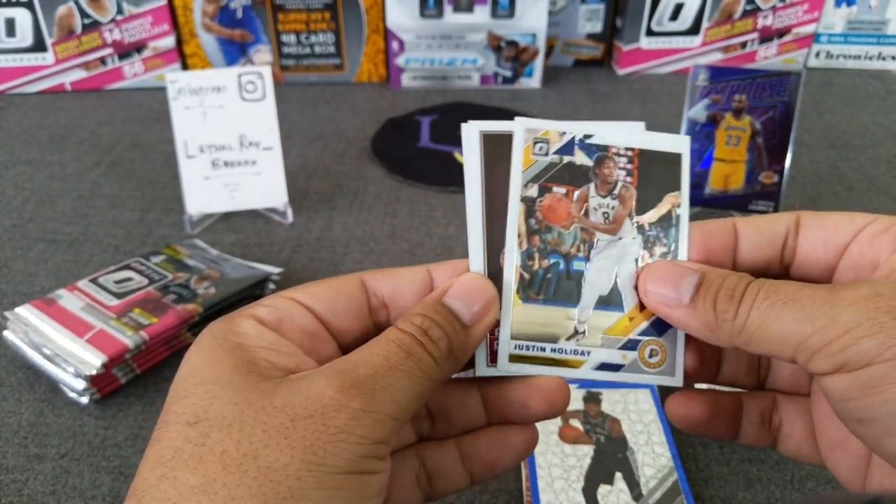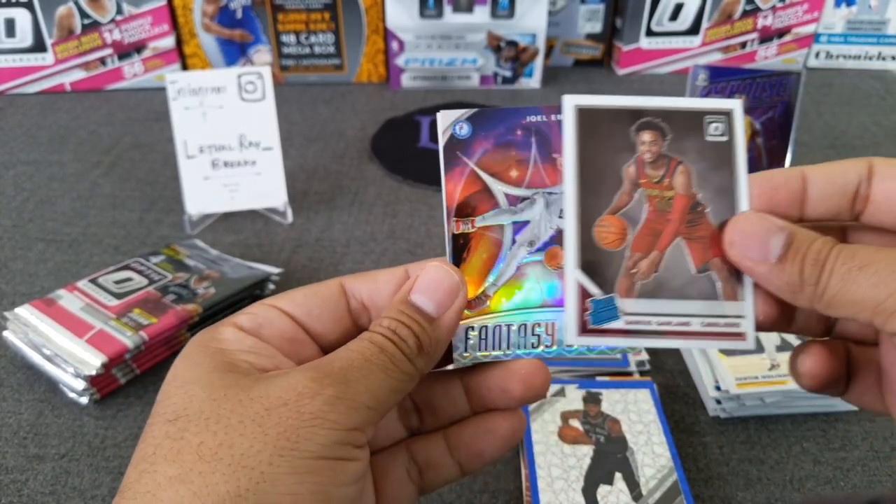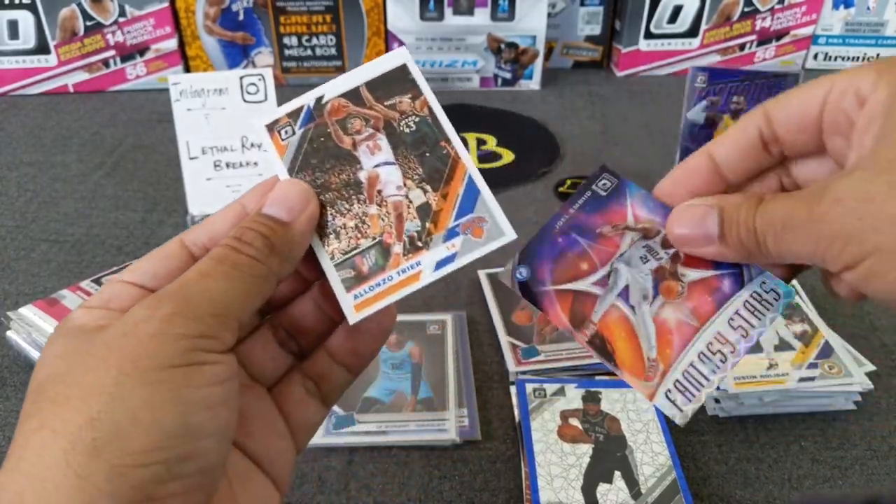Holiday — we might have an auto pack — felt like one. And then we got a holo of Embiid, very nice! And Alonzo Trier.